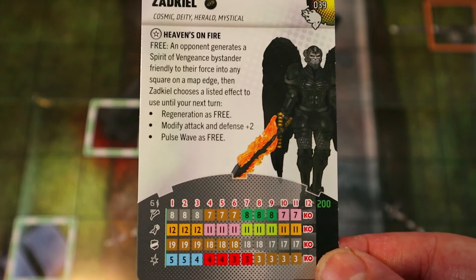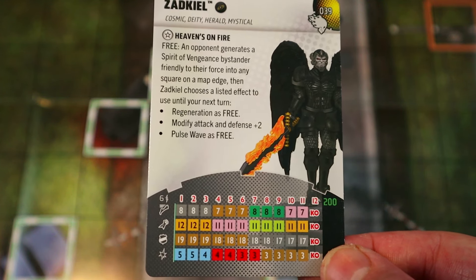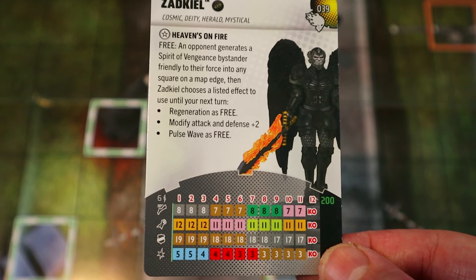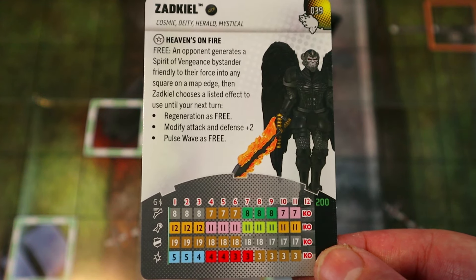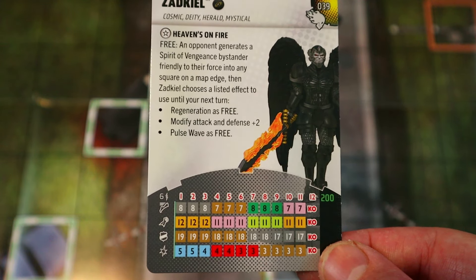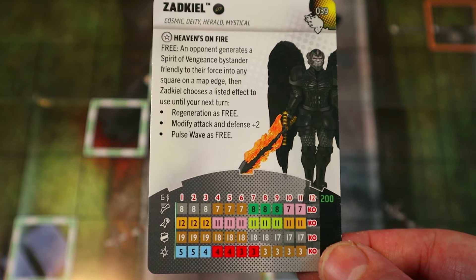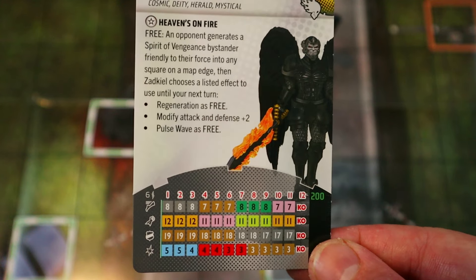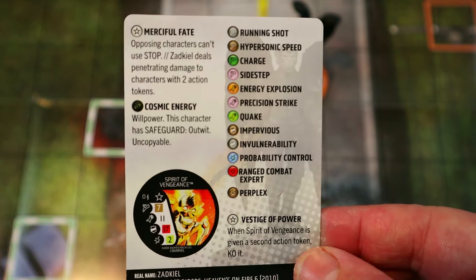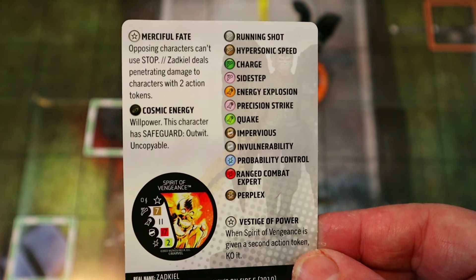He is 200 points, which is a lot, but he's got Running Shot with 8 movement, 6 range, 12 attack, Energy Explosion, 19 Impervious, and 5 damage with Prob Control — plus a whopping 11 clicks of health full of Impervious and Invuln and pretty high stats throughout. Overall it's a decent dial that definitely fills up that 200 points.